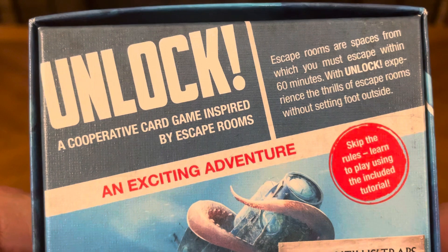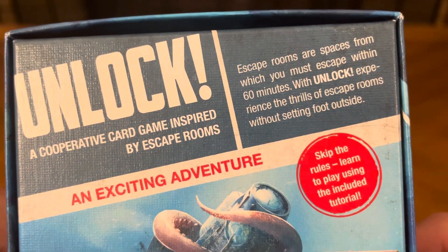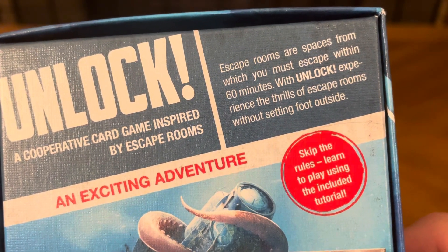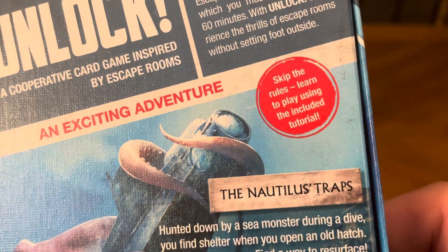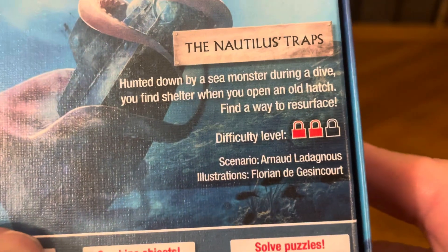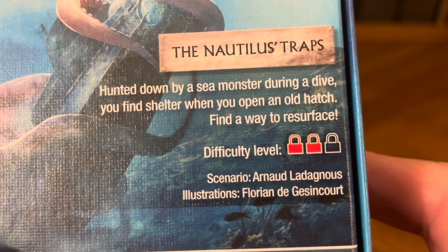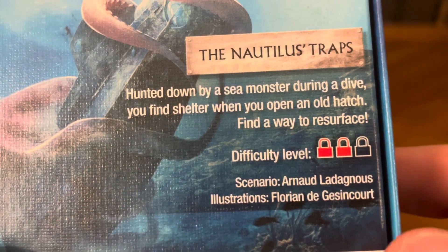Unlock is a cooperative card game inspired by escape rooms. Escape rooms are spaces from which you must escape within 60 minutes. With Unlock, experience the thrills of escape rooms without setting foot outside your house. The Nautilus Traps: hunted down by a sea monster during a dive, you find shelter when you open an old hatch. Find a way to resurface. The difficulty level is two locks.